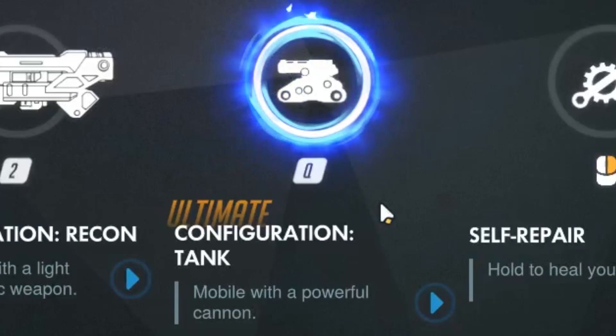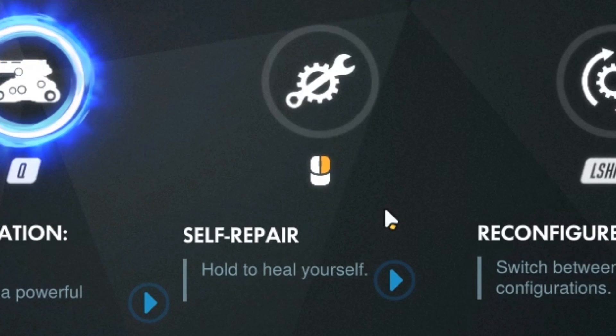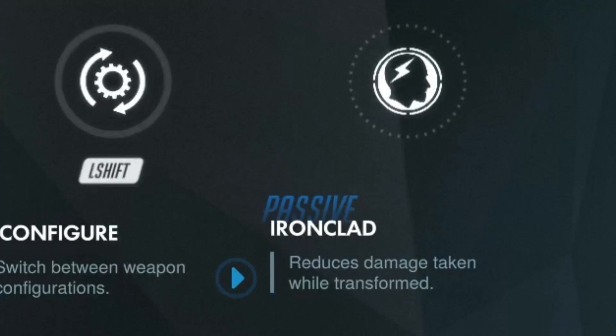Recon mode is more accurate and has a little bit more ammo. Tank form no longer gives him armor. Self-repair can now be used while moving, can no longer be interrupted while taking damage, and has a resource mechanic kind of like D.Va's defense matrix. And finally, to make up for the armor, he now gets reduced damage taken while transformed — in sentry and tank form he takes 35% less damage.